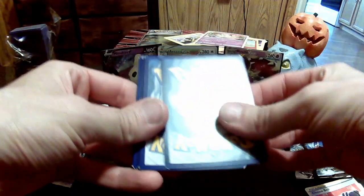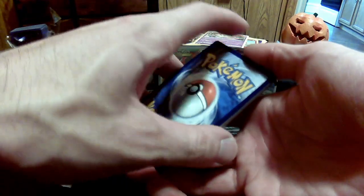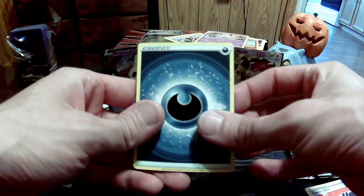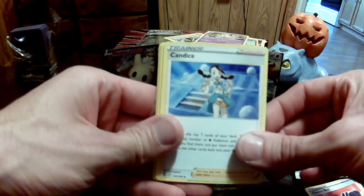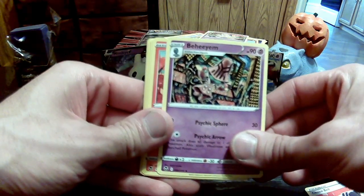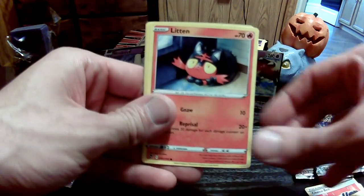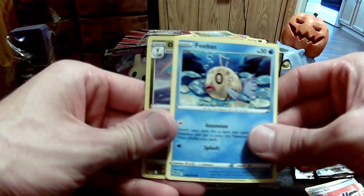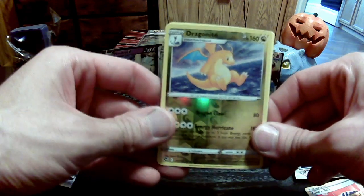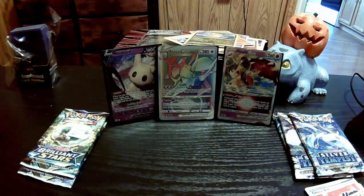I'd love to see a Ho-Oh V come out of one of these packs — that's one I've been keeping my eye on. I bought the Unknown V Lugia collection box from GameStop, which is pretty sweet, had some cool promo cards. Got Darkness Energy. Candice. Got Beheyem. Fennekin. Wulfric. Glittering. Dragalge. Reverse Holo Dragonite — I'm all about that.